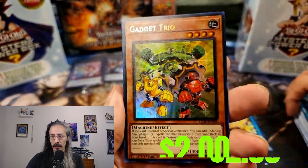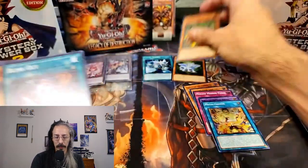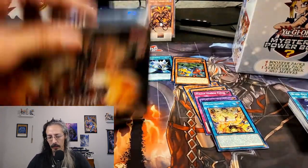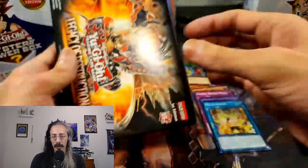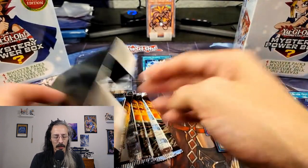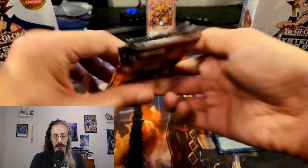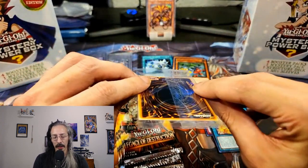Gadget Trio — second ultra, getting all the Yu-Gi cards. Yu-Gi and Lightsworn. This has been a very fun set to open so far — beautiful artworks, fun archetypes, things that I'm actually looking for, fun to collect. And they're giving us nifty fun little things like these tokens.